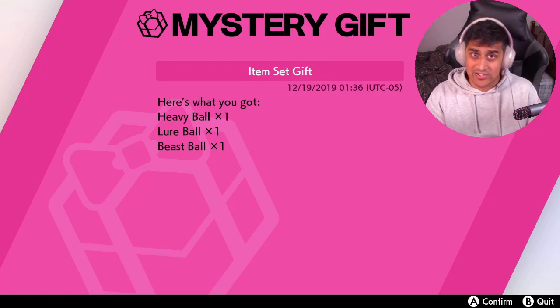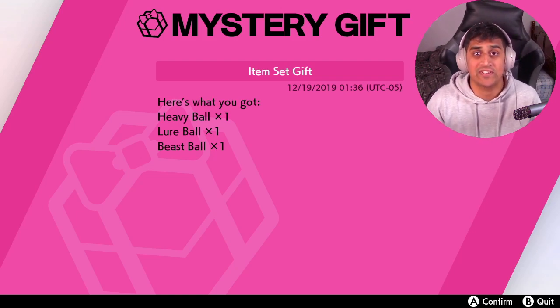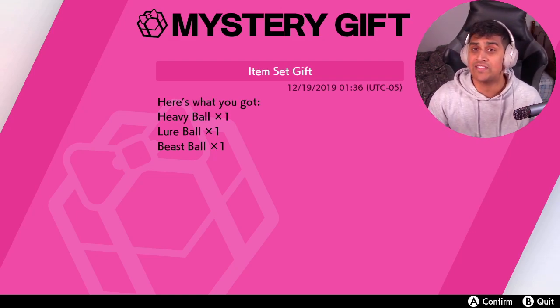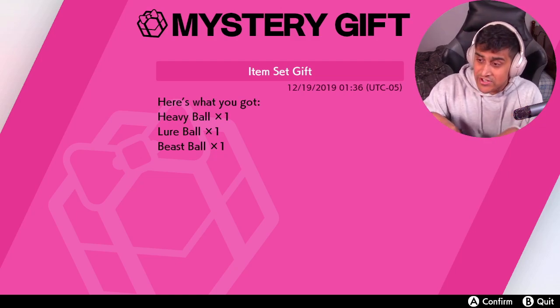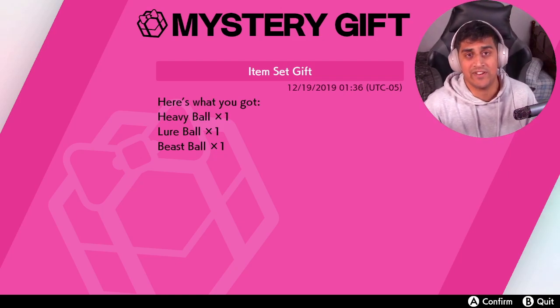So basically for all those who are struggling getting their special balls in Pokémon Sword and Shield — because the Pokéball guy only gave you one and getting them requires harder things in the game — here's an easy way to get extra balls. This second code gives you the Heavy Ball, Lure Ball, and Beast Ball. Those are the two codes you're going to want. I'll put them down in the description below so you can copy-paste them instead of rewatching this video. My name is PhillyBitchu and I'll see you guys in the next video. Peace.